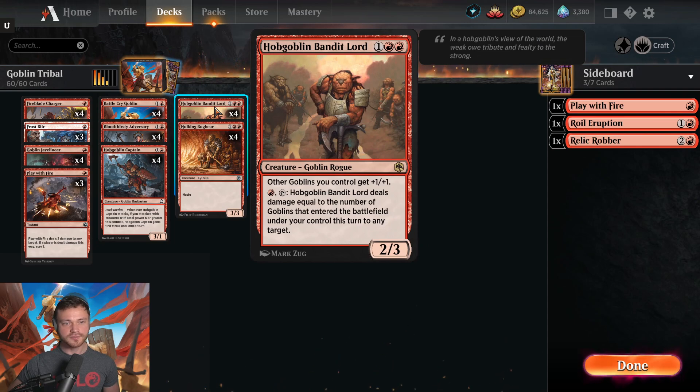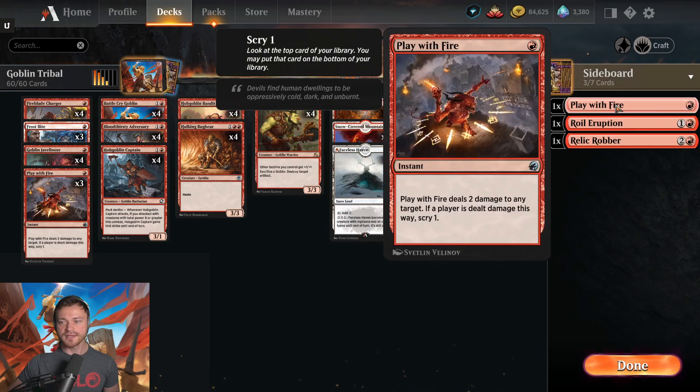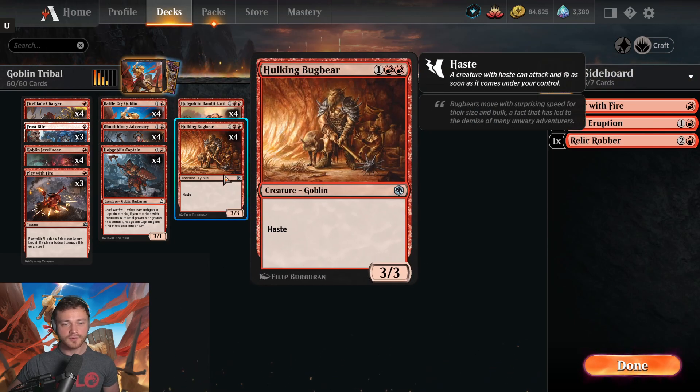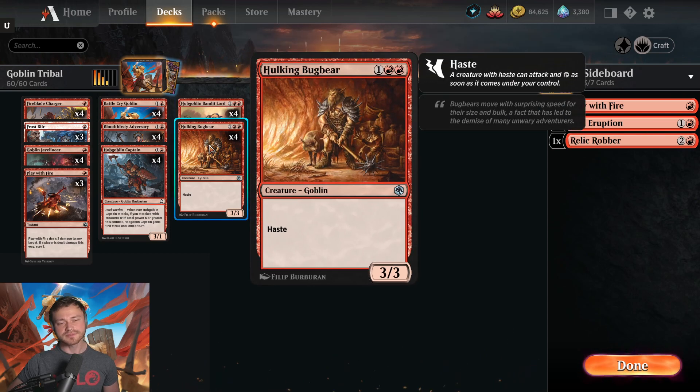Hobgoblin Bandit Lord, of course, 3 mana, 2/3, pumps the squad. Now for Hulking Bugbear — in the games you see me play today I actually play Relic Robber instead, and I think that's a mistake. Size just matters so much against the aggro decks in this format right now, and a 2/2 does not cut it. You only get the trigger when you deal combat damage, not when you attack, so it's hard to get the trigger off this card. I think you actually want the Uncommon Hulking Bugbear — that extra 1 power and toughness matters. And when it's pumped by Hobgoblin Bandit Lord or your other pump effects, it becomes a 4/4, which can spar with Righteous Valkyrie and Old Growth Troll.